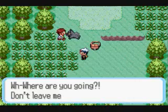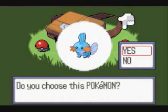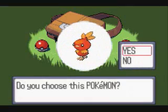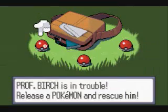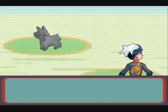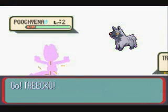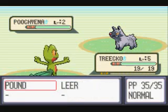Apparently I can't run away - I have to help him. So now there's the three starters: Torchic, Mudkip, and Treecko. Torchic's Fire, Mudkip's Water, and Treecko's Grass. And I'm gonna pick Treecko, because I've actually never picked Treecko in any of the Hoenn games that I've had - Emerald, Ruby, and Sapphire. So I'm gonna pick him.